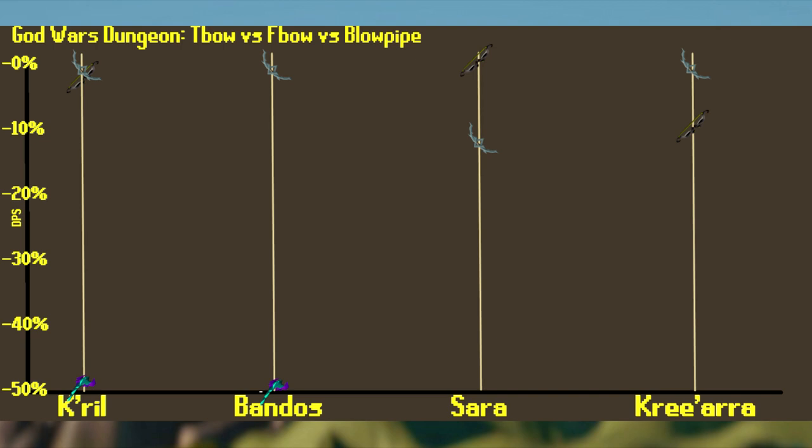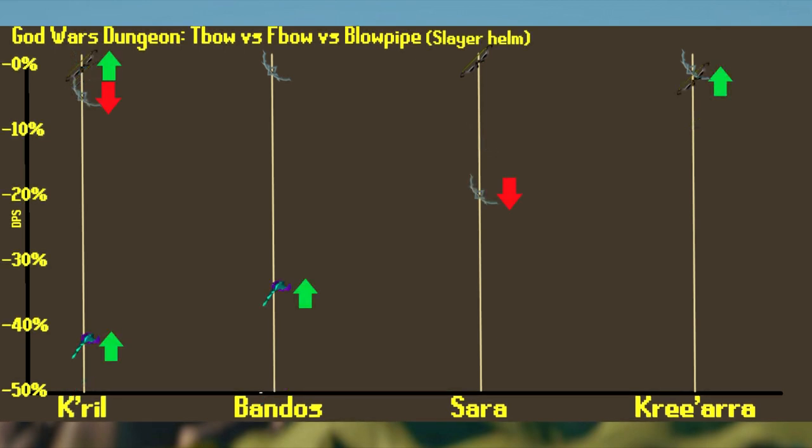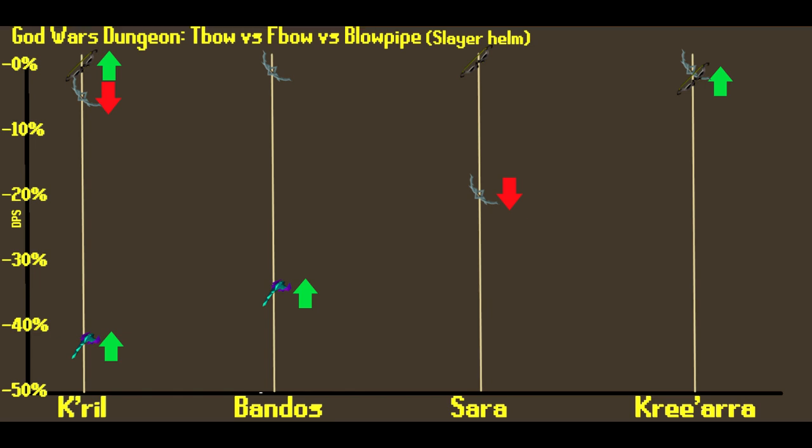If you're using a Slayer Helm at these bosses, the cost of using the Crystal Armor will be reduced by 33% because you won't have the helmet. Other than that, most of the DPS calculations are the same. However, at Kril, using a Slayer Helm, the T-Bow does take over on DPS, but only marginally by about 5%.